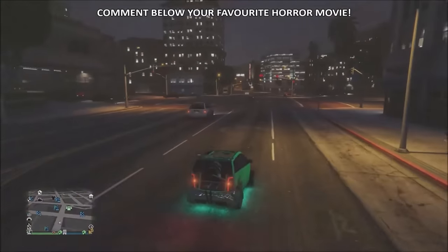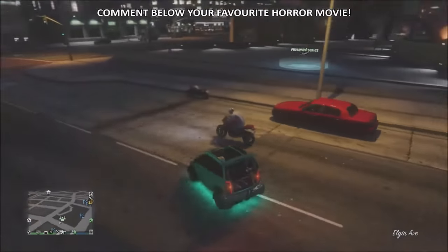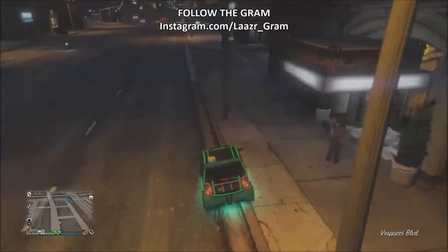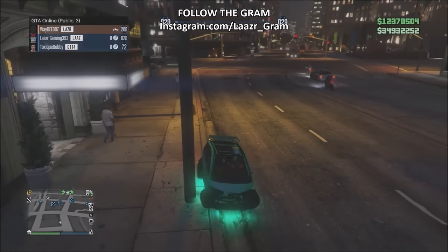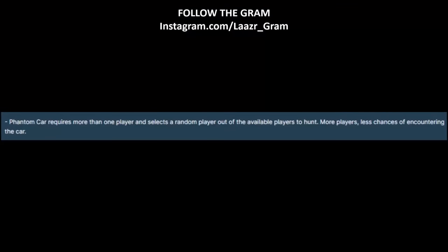Secondly, you don't want to be driving or using any of the vehicles shown on screen, as these will prevent the car from spawning and stalking you. These include planes, helicopters, boats, the Oppressor MK1 and MK2, the Deluxo, and any amphibious vehicles - vehicles that can drive on both land and water. Also, the phantom car won't spawn unless there's more than one player in your free roam session, so make sure you have at least two players.